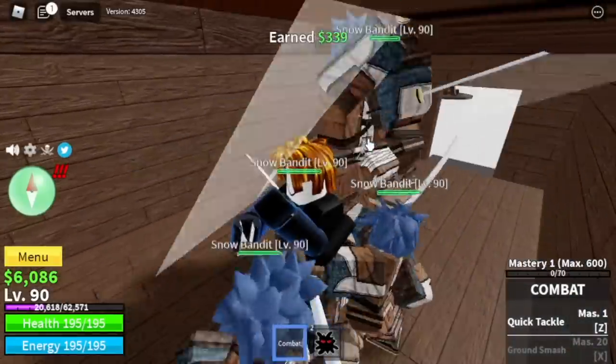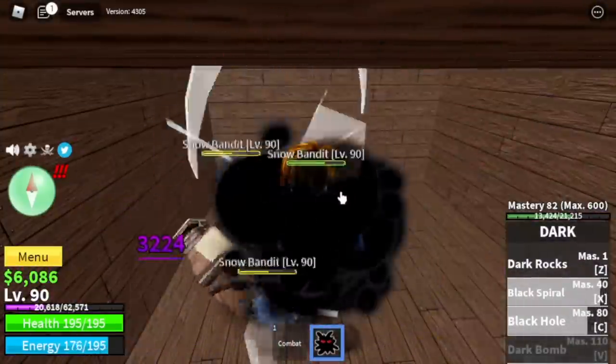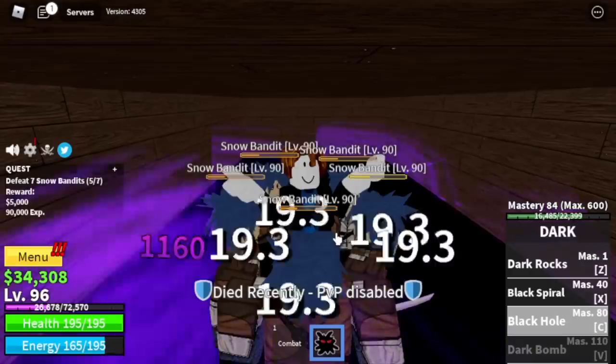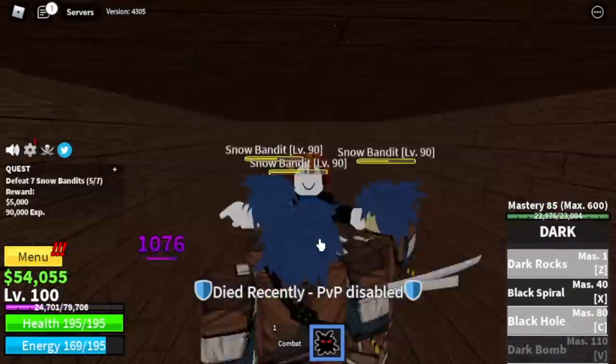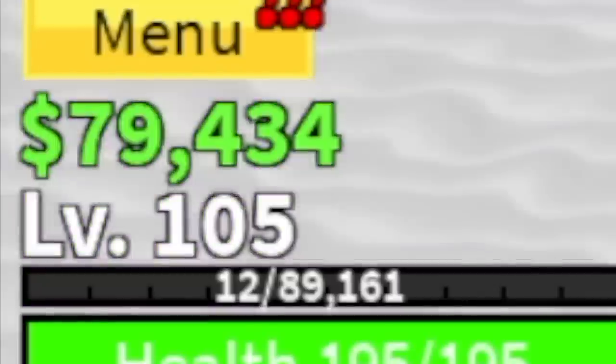For the Snow Bandits, lure them inside the house, because when you use your Black Spiral there is a high chance they will go flying around and you'll need to lure them again. Grinding will be fast if you do this strategy. Don't worry about taking damage — Logia is in effect. Grind here until level 105.